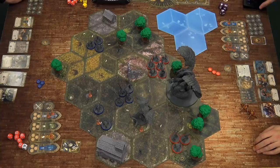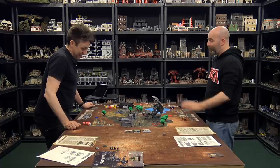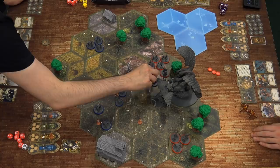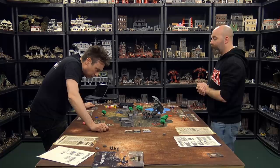Leo moves his griffin forward, prompting Justin to ask about an interrupt — Justin declines. Leo then moves his angels forward into a half-hex that holds up to six. The griffin takes three spaces, so only three angels fit alongside Michael. One angel goes to a separate hex. Now Justin interrupts.